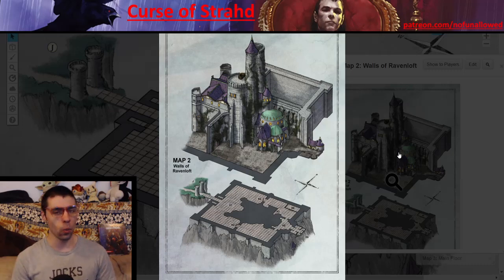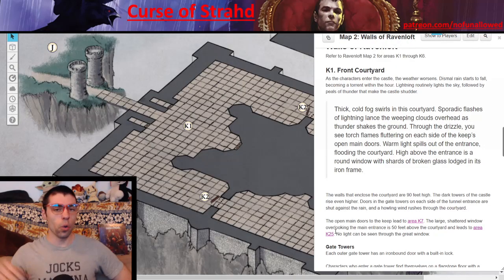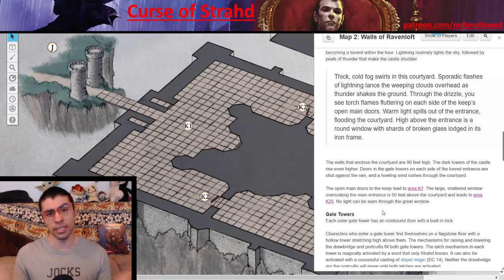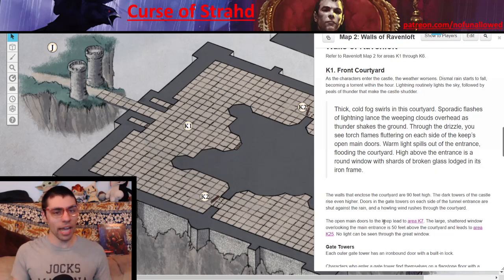At one point, this place must have been the bell of the ball. Unfortunately, things are a little bit overgrown, and once they make their way inside, they'll discover the place isn't exactly up to snuff. In Area 1, the front courtyard, once your players make their way past the drawbridge, they'll see the magnificent design and the sprawling walls — the walls that enclose the courtyard are 90 feet high. As your players begin to look around, they'll see the main entrance to the castle itself, and if they start walking around, they'll discover some side entrances. You need to set the theme and tone for this location.